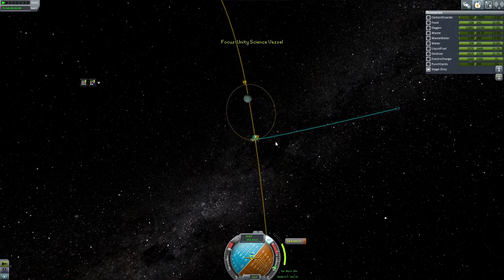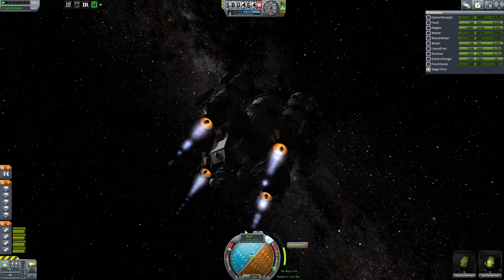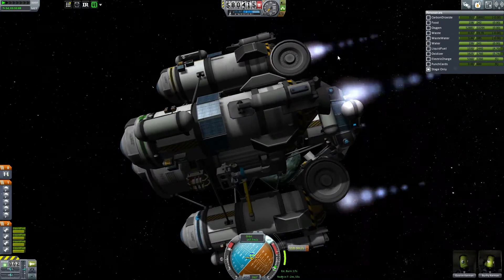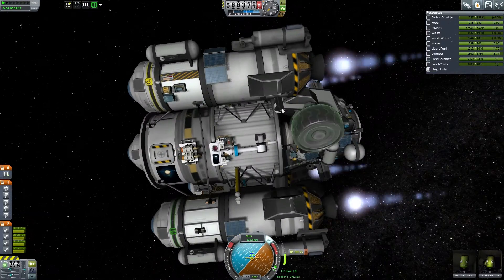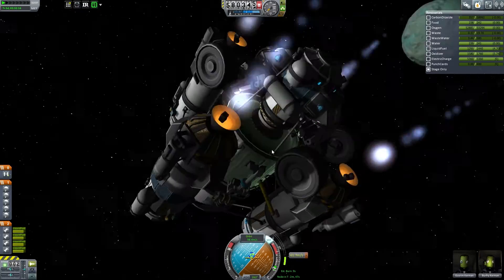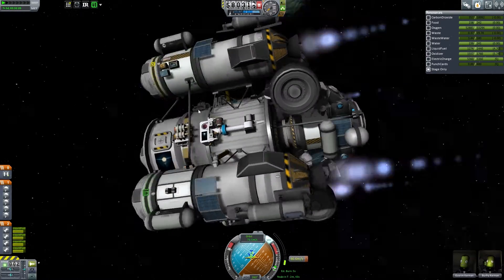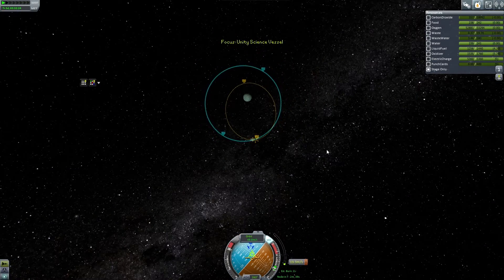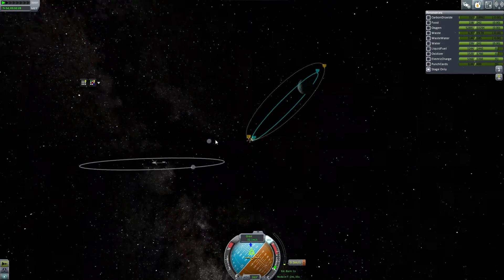I have way more thrust-to-weight ratio because I'm using four engines. Before I was using one in the center, but one in the center wouldn't allow me to place the Magnus rover there. You can see the Magnus rover has to sit at a weird angle — the landing legs need to be underneath the engines because I couldn't get it quite far enough away. It's just the design of this lander, so in future landers I'll probably use a different design, but this one is working quite well.